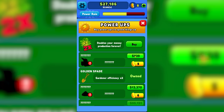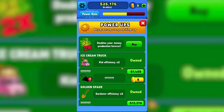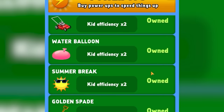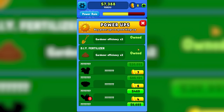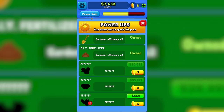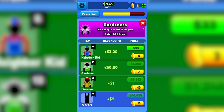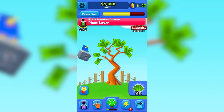I should also be looking more at the power-ups here because they do kid efficiency times two. This is $1,400 — really cheap considering what they do. And for $14,000, gardener efficiency. So that means I should probably buy more gardeners because they're doing 80 cents per one. Total is $32 a second — just some background idiots.